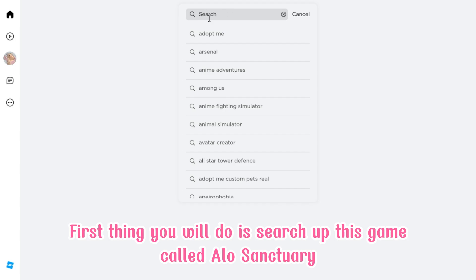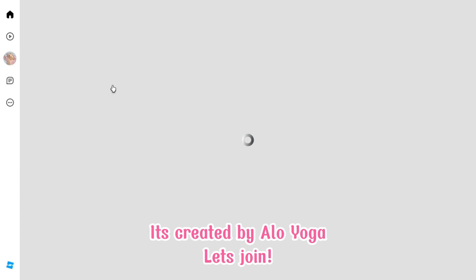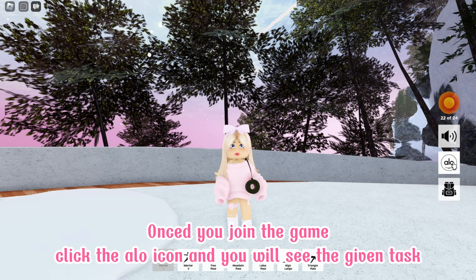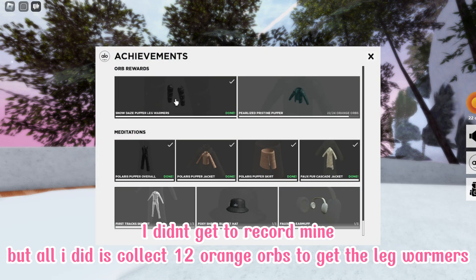First thing you will do is search up this game called Allo Sanctuary. It will be the first game with the large icon — it's created by Allo Yoga. Let's join. Once you join the game, click the Allo icon and you will see the given task.